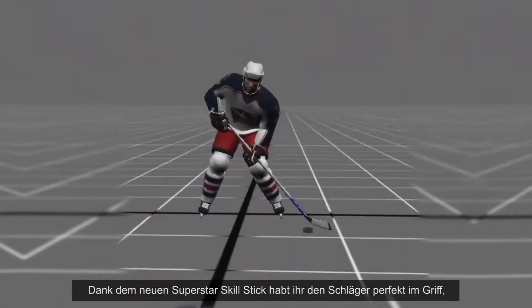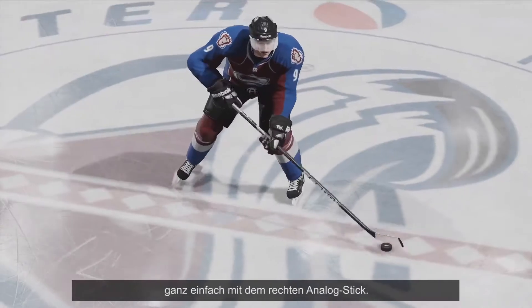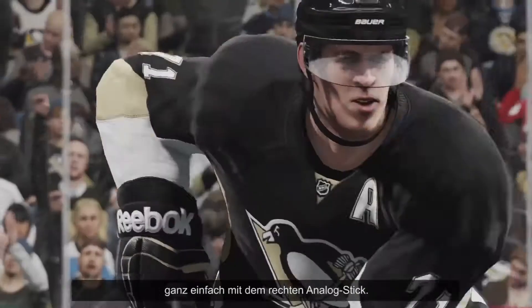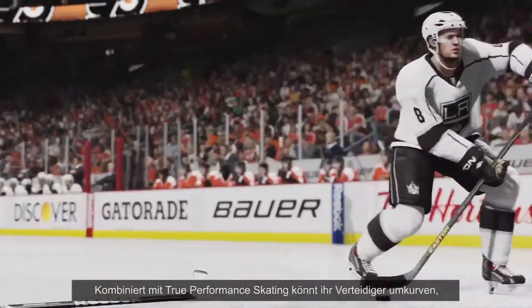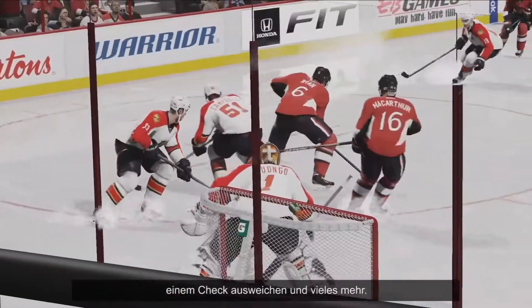The all-new Superstar Skill Stick allows you to stick handle with complete fluidity, giving you incredible control using just the right analog stick. Combine this with true performance skating and you can toe-drag around a cheating defender, spin off an incoming check, and much more.